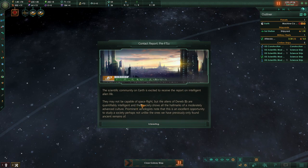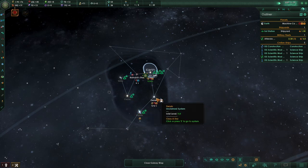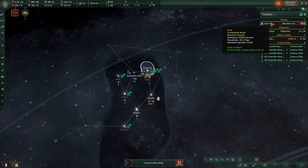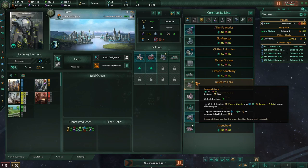We encounter a pre-FTL civilization. The scientific community on Earth is excited — alien life at Devon 2, qualified intelligence, showing all hallmarks of advanced culture. Xenologists note an excellent opportunity to study their society. They're at early space age. How powerful is their army? That's a little too powerful — that's a problem. I need to take them out because who knows when they'll achieve FTL. I might save-scum to invade them if they pop.